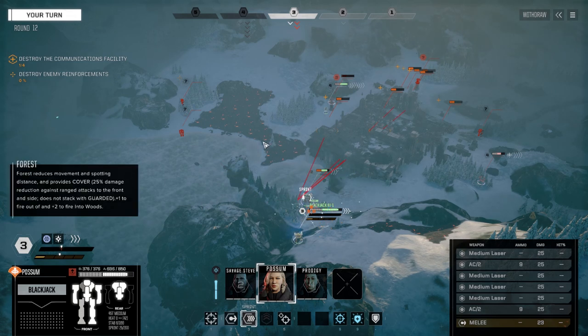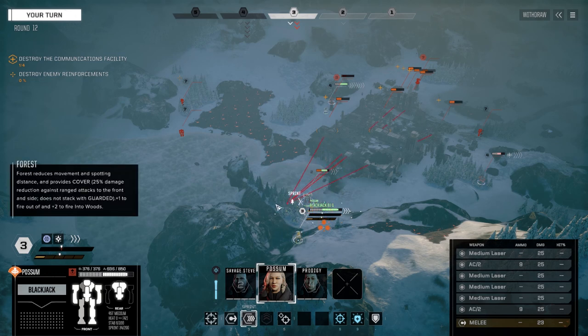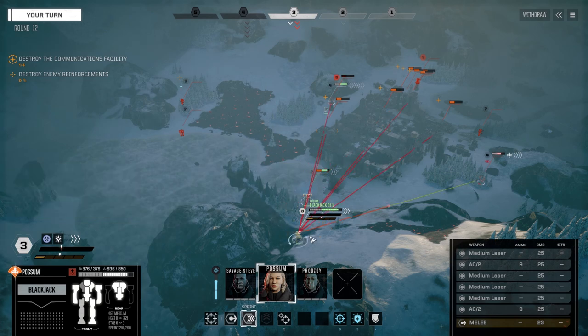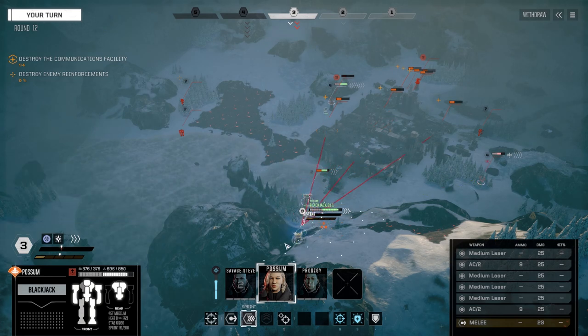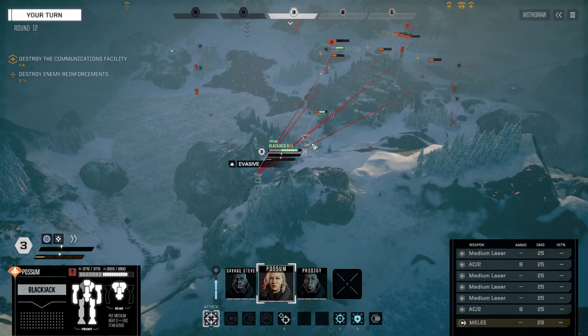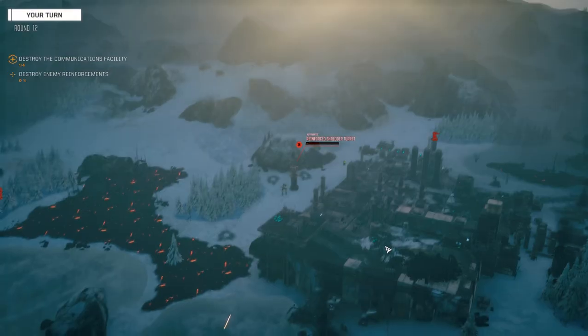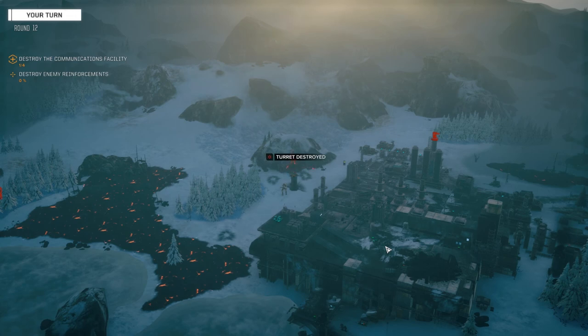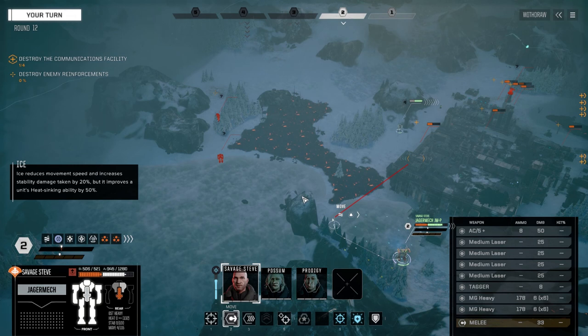Can we get anywhere down here? We've basically got to get to a point where we can see - if I stay here I can, oh man. Let's back up. Let's target this turret - we've got to get rid of the turret. We can't have it firing. There we go, target destroyed. Now Savage Steve can engage these guys.